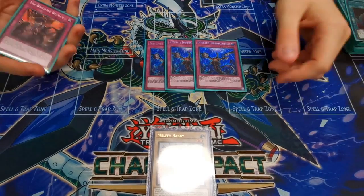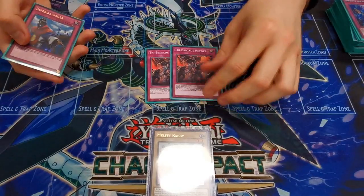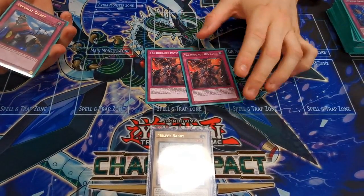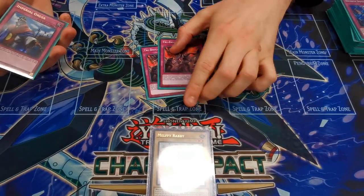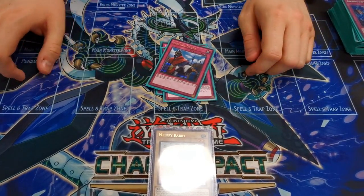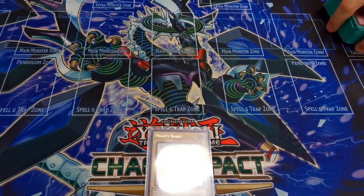For traps I played three Impermanence — you want some kind of effect negation rather than Solemn Scolding; I chose this because I could. Then two Revolts — this is the reason to play Tri-Brigade; that card is ridiculously good, just so much advantage in one card. And one Imperial Order because it's broken, it's a free win, it just should not be legal.